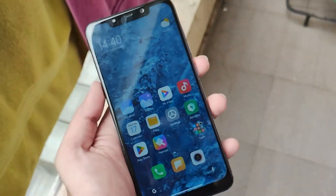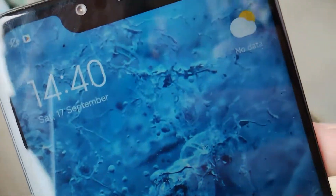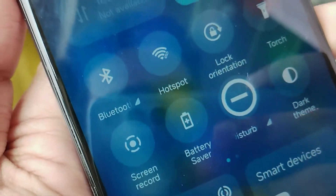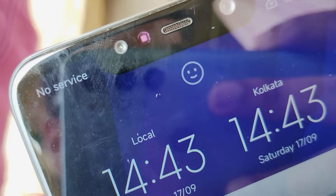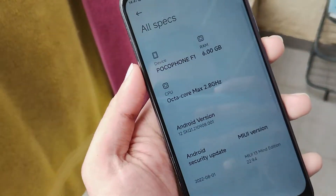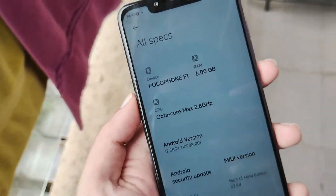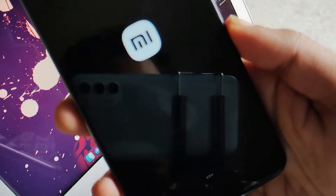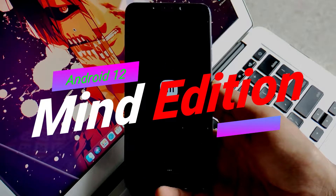Hello guys, Shubham here back again. Previously I showed you how to install the Mined Edition of MIUI 12 port which was running on Android 10, which was pretty old. Now they have come up with some new stuff — this is the Mined Edition of MIUI 13 port which actually runs Android 12 out of the box. It's super smooth and stable, and I'll show you how to get it easily installed on your POCO F1. Without any further ado, let's get into it.